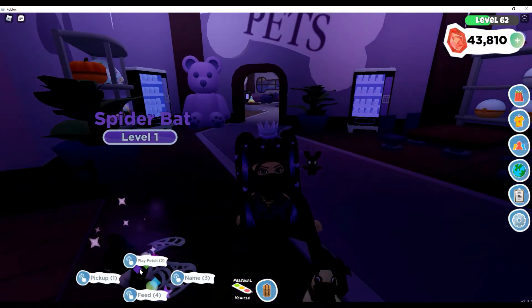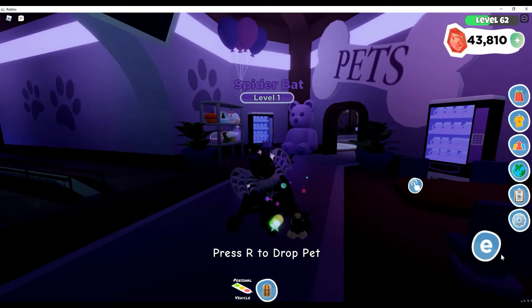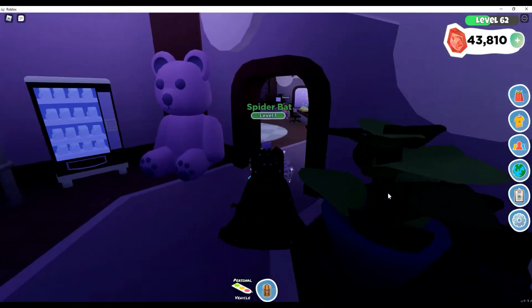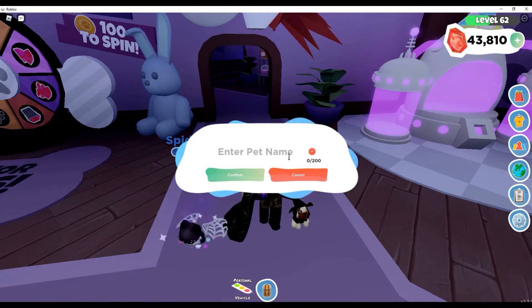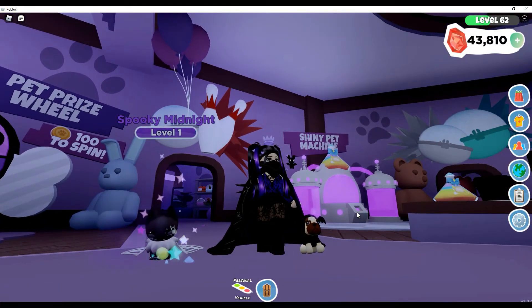Look at this beautiful little thing — all different colors! I notice it's down by his feet, that's the area that shows any kind of sparkles, not up higher, but it's really really cute. I like him! So let's drop a little spider bat here and rename it Spooky Night. This is what a rainbow spider bat looks like — it looks even better when it's sitting down. It has all different kinds of rainbow colors in it.